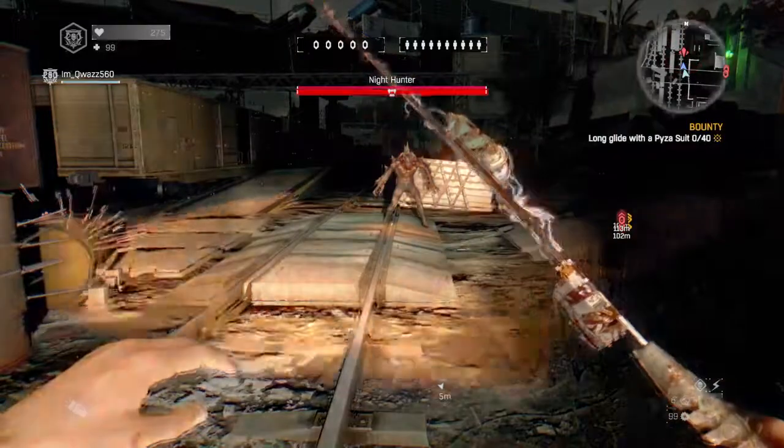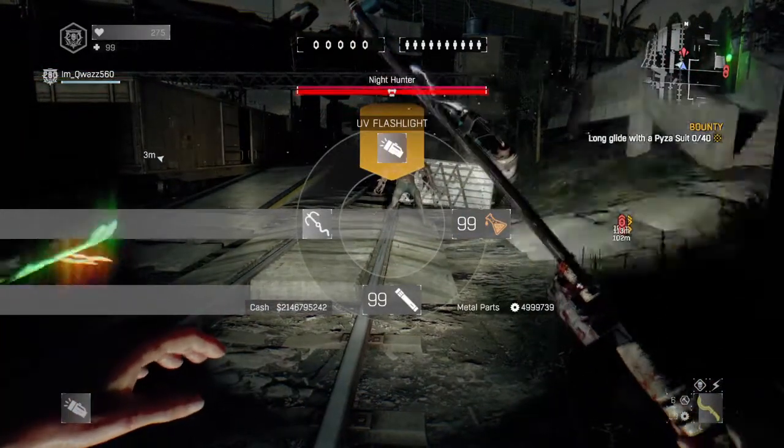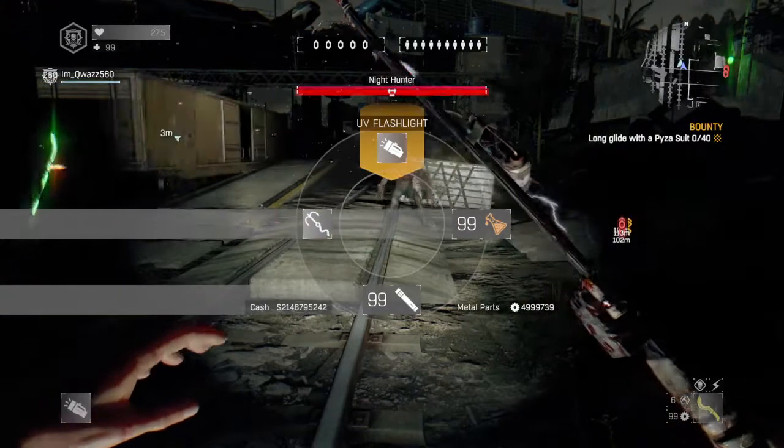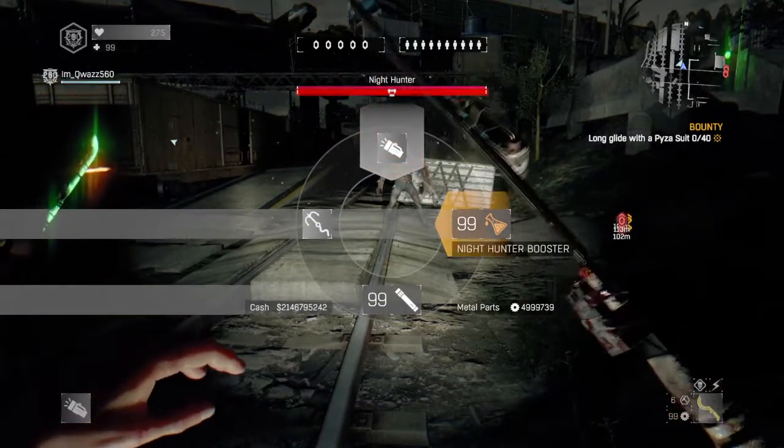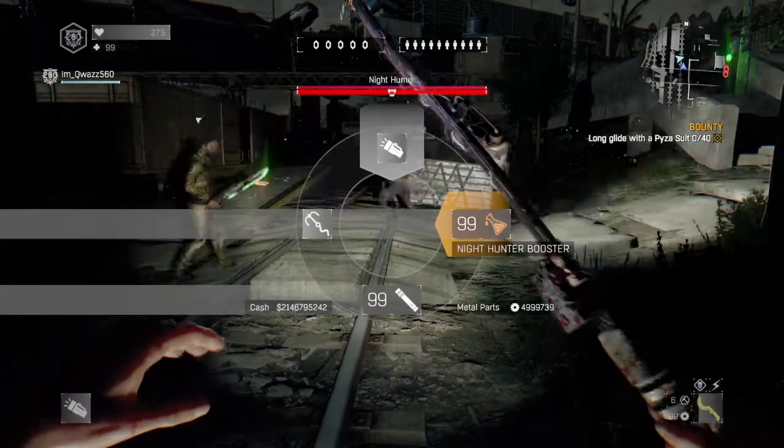Basically this is my setup — this is what I use all the time, I don't ever change anything. I have a UV flashlight here. You especially want the 900 booster so you can dodge faster — that's my most used thing in the game.